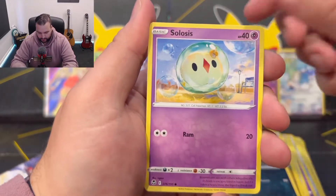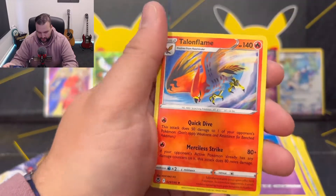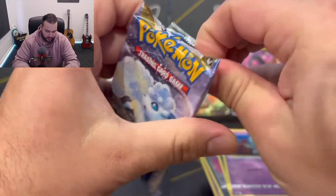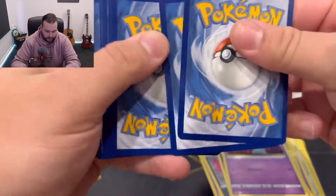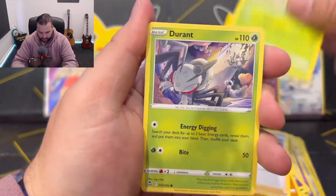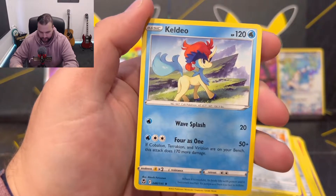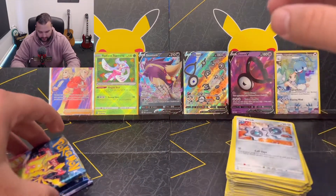Duosion, Ralts, funny looking Krogunk, Solosis, Zubat, Elgyem, Pikachu reverse holo — very cool — and a Talonflame. Almost finished. These cards I don't think I cut all the way through, and I bet there's nothing in there. Claydol, Worker, Sunflora, Durant, Ralts, Fletchling, Dratini, Klinklang, Krogunk is a reverse holo. Kildo. Fix this up — the pile gets bigger and bigger and bigger.